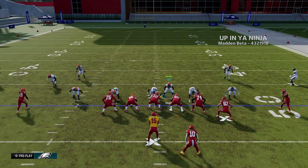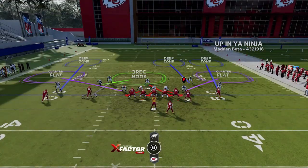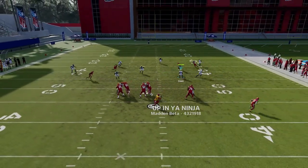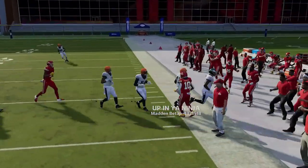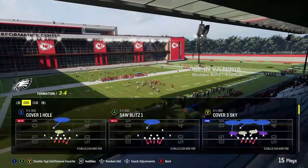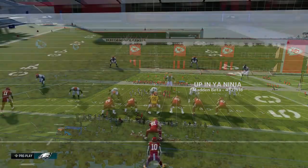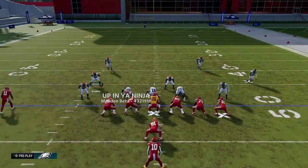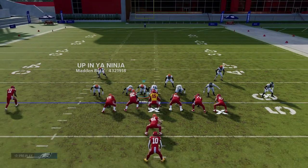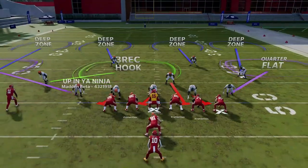I'm trying to base the line to get this linebacker back where I want him but it's not letting me. This is a really good run defense but it might not work with a three wide receiver set — I may need to choose something with another DB on the field. I'll back out and pick a different formation that's more run-heavy, like a two wide receiver set. This can also be a really good goal line defense, which I'll show in a minute.